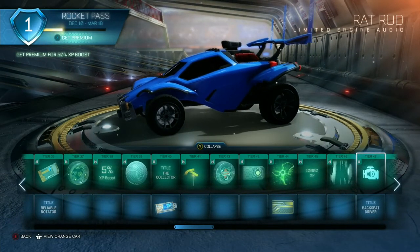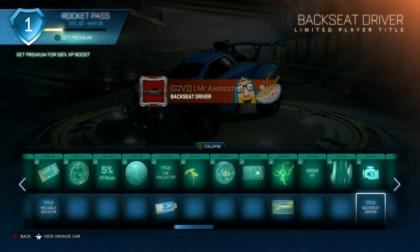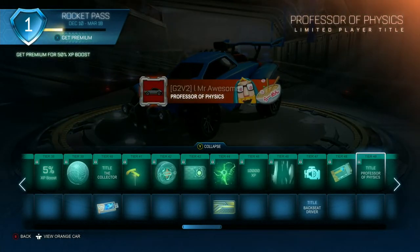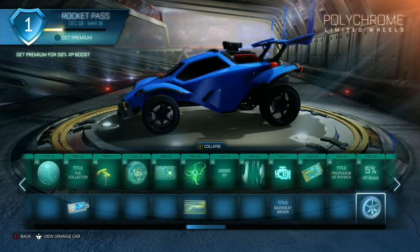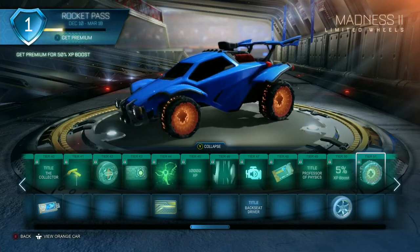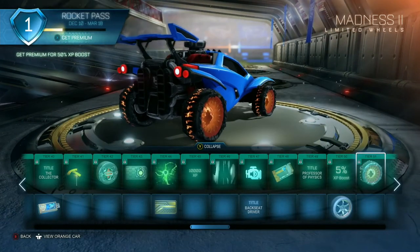Rat Rod engine sound — okay, that's an engine sound I can actually appreciate. I might honestly use that. Another title. Free key. Professor of Physics. 5 XP boost, another free wheel — nice simple six-spoke wheel. Madness 2 — okay, that is sick. It's almost like a Halloween wheel kind of thing, that's really cool.